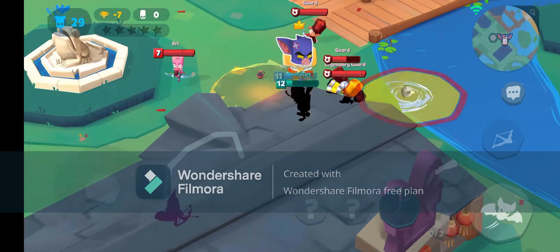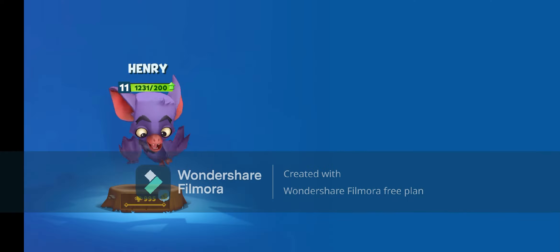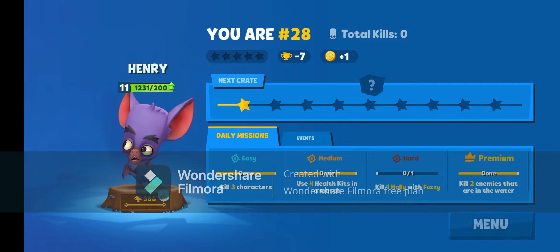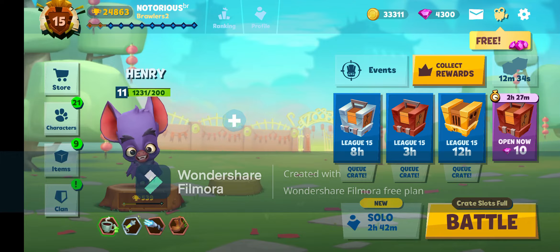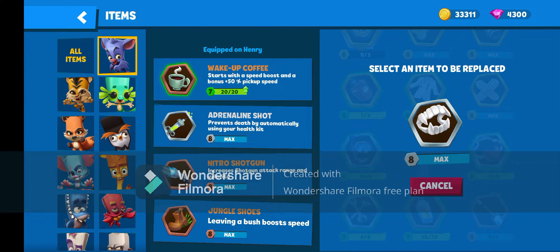I just forgot to mention: the best items to use while dropping are jungle boots, holly sandals, coffee, and I would suggest the mitra shotgun if you want to kill some other players before you die, or the clown nose if you want to find legendary cards more easily. So, next topic: earning points.